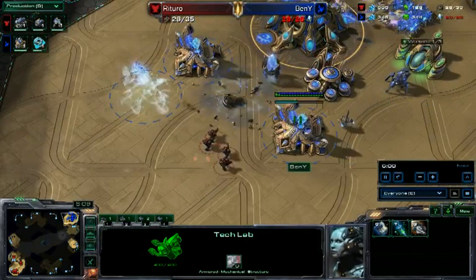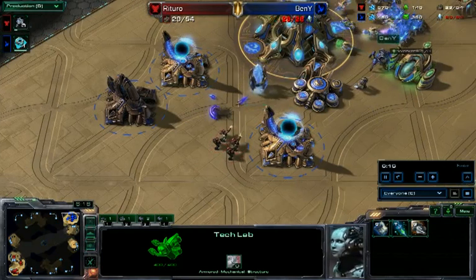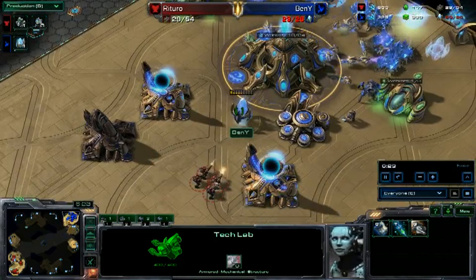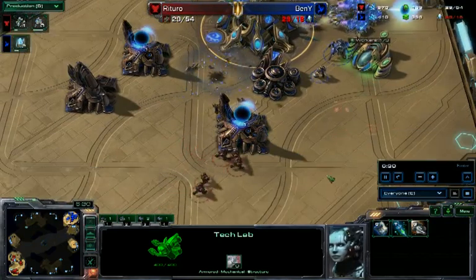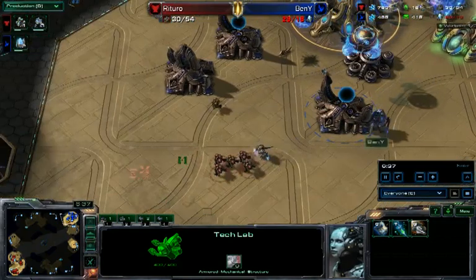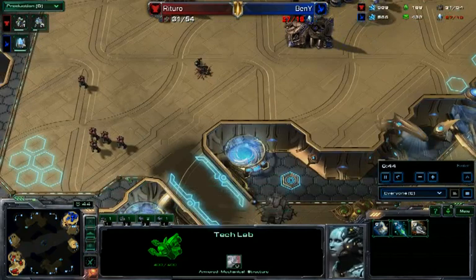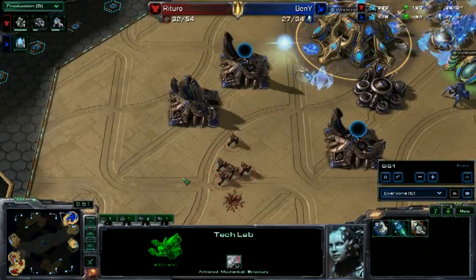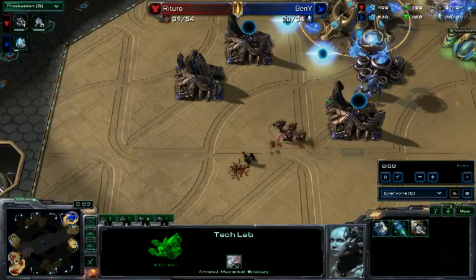Oh, here comes the warp gate - the warp gate is up. But the problem is he's been depowered and he's supply blocked. And here comes the mothership core trying to save the day. But it's all gone sideways for Benny - the base has been depowered. More marines coming in behind the mineral line, little stutter steps trying to macro down the zealot. One marine goes down - five marines versus one stalker and the mothership core probably favors the Protoss. Here come the pylons trying to save the day, and those will get shot down. There goes the probe.